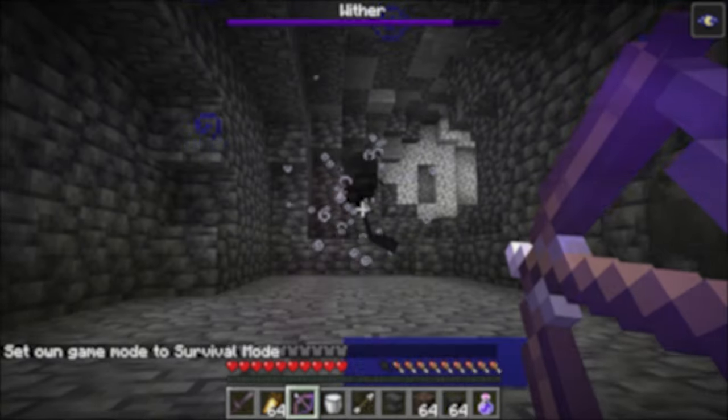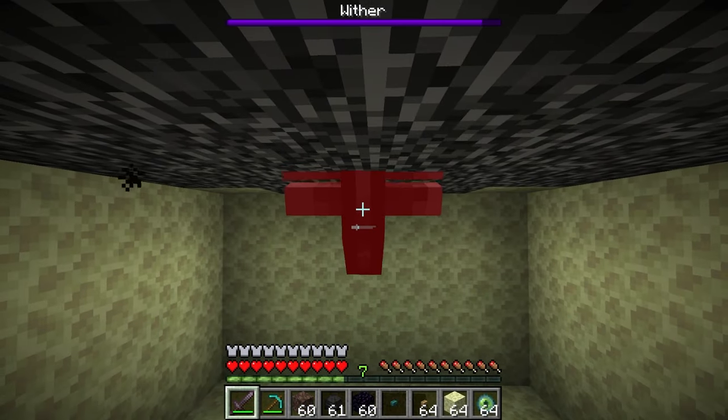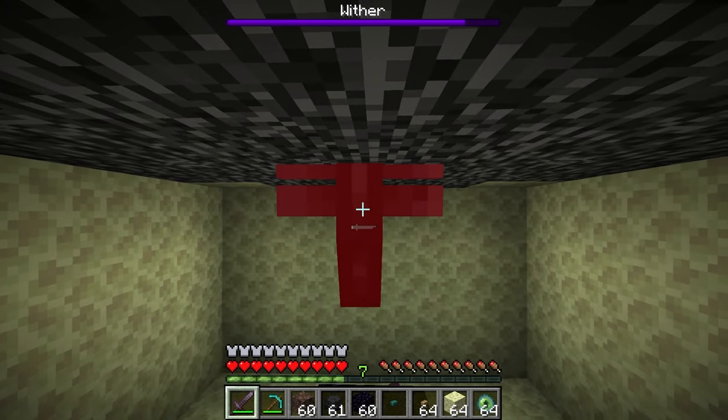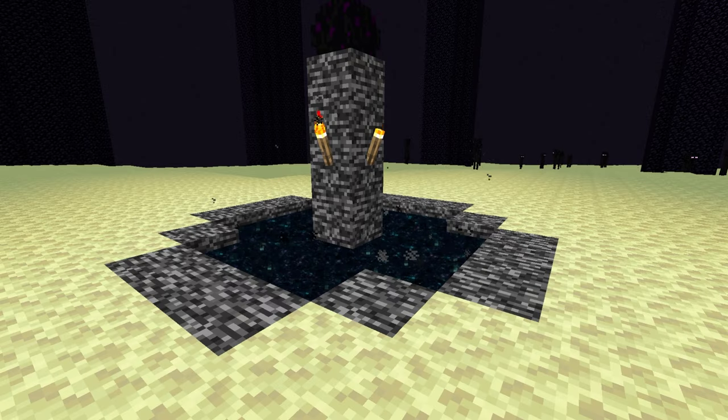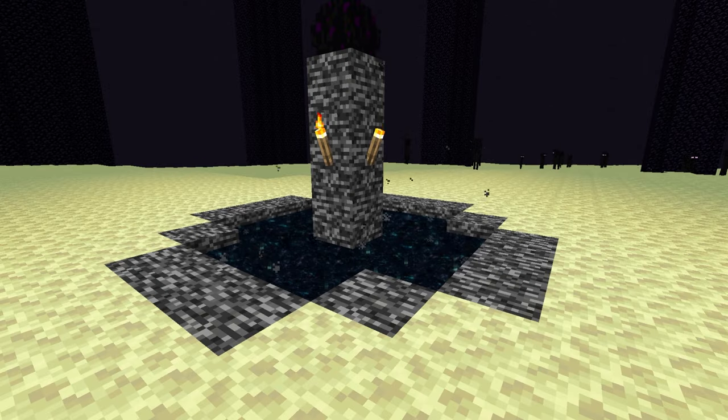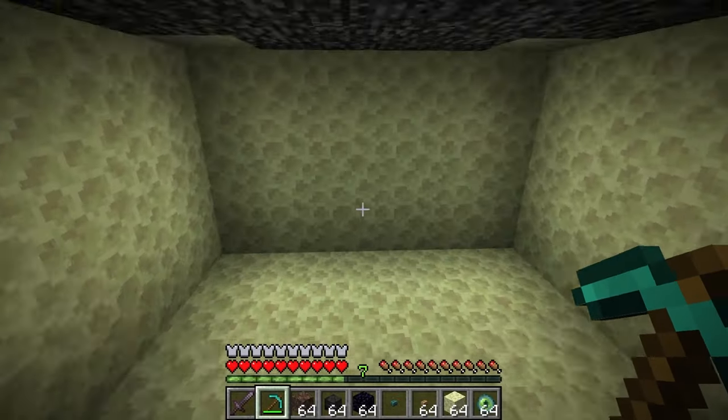The easiest way to kill the wither is by trapping it. This method traps the wither in bedrock using the exit portal in the end. The exit portal is the portal in the middle of the main end island that activates once you kill the ender dragon, and the bottom part of it is composed of bedrock.